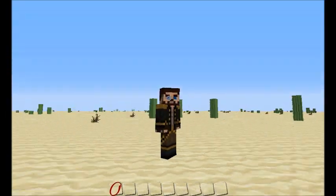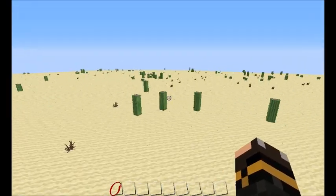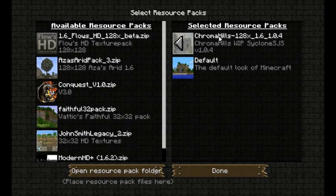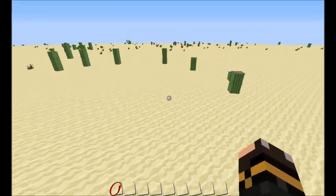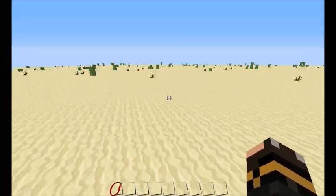Hey guys, how's it going? We're going to start something new today. As you can see, we're in a desert flat world, and this is the Chroma Hills 128 texture pack — I'll link it in the description. We're going to start a western project, a bunch of builds of the same kind of thing.